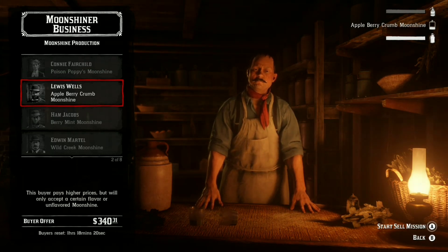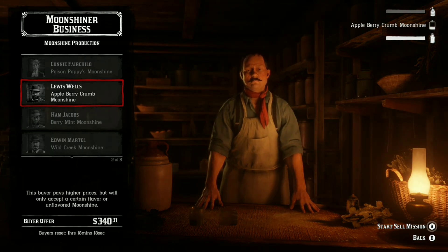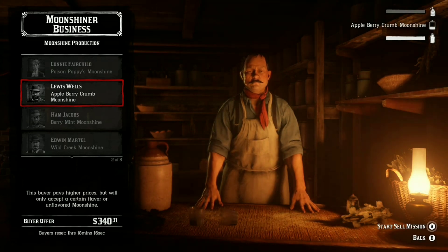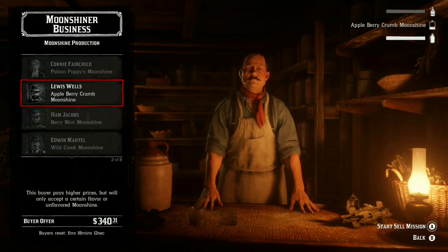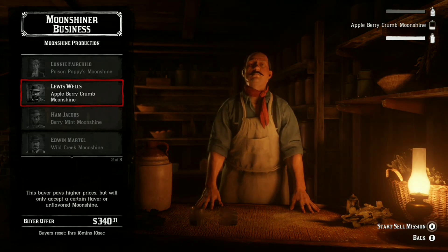Selling moonshine — strong moonshine — will net you $340 this week. You can actually make $340 every 48 minutes. That is insane money.